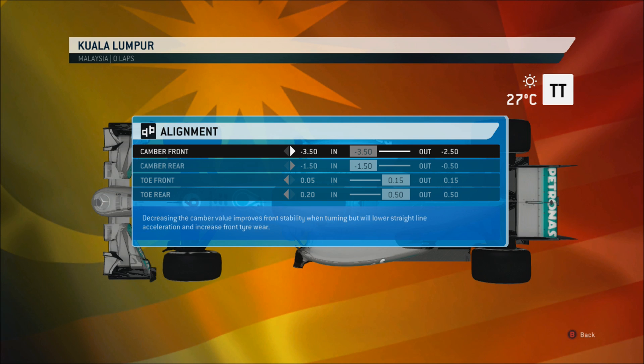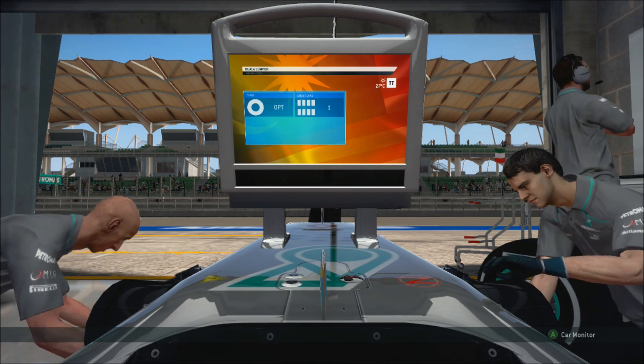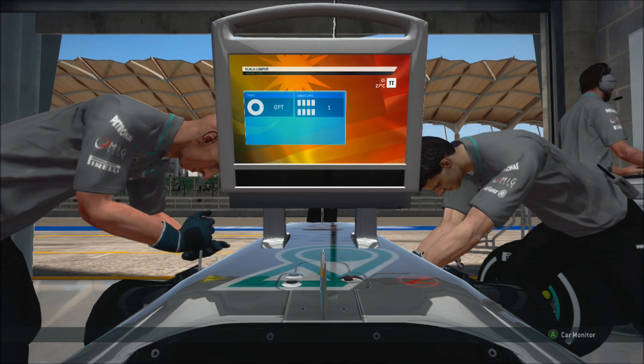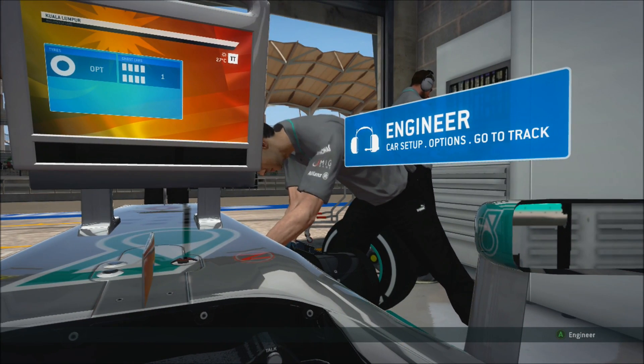Next we have alignment: camber all the way to the left and toe all the way to the right. That's not going to change for any track on this game — that's just the best setting. So that's the setup for Malaysia. I have many more setups still to come on my channel for every single track in the dry and in the wet, so subscribe if you want to see those. Let's go and see how this setup handles out on track.